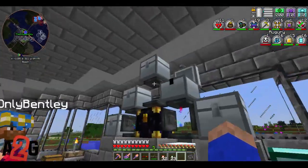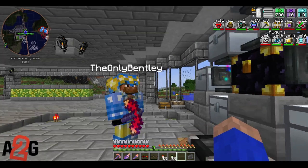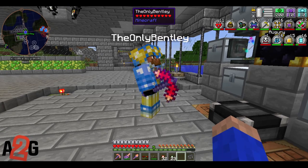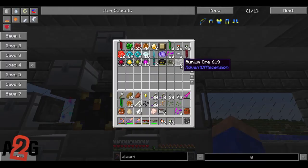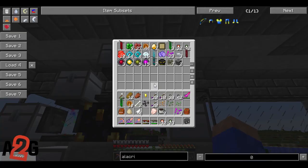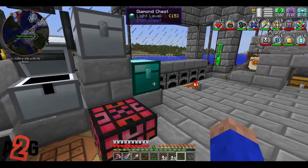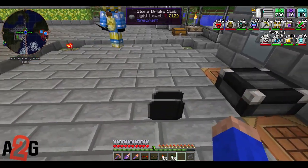We've been collecting Runium Ore ever since we pretty much started. If you smelt it, you get Runium Chunks, which you can then use to make the Rune Shrine. You can also place a Runium Chunk in your crafting square and get 16 unpowered runes. I didn't even know that. Where did you put them all? You hid them from me!